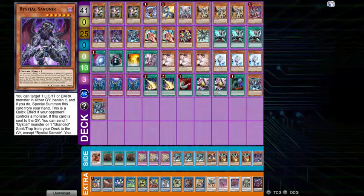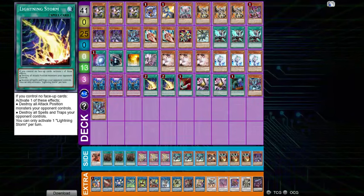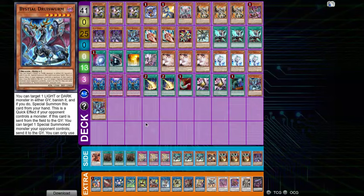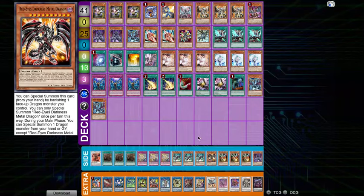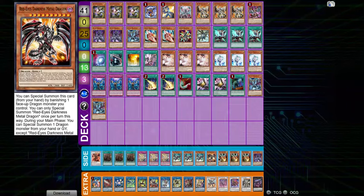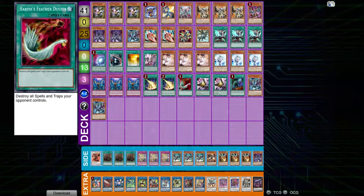Going second against Unchained, I put in 2 Lightning Storm, 1 Featherduster, 2 Talons, 1 Call by, and 2 Gerustorm. It's very important that when you side with this deck, you take out the triple Black Metal Dragon and the Red MD. You already have a normal summon being safe for it, so it's kind of unnecessary — you really only want that card as a player on Droll. Droll isn't really that great against Unchained, so you side it out going first and second. You'd much rather have Lightning Storm and Duster than a Droll.